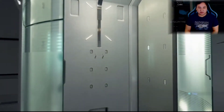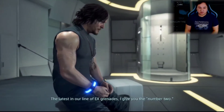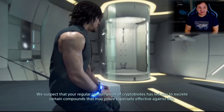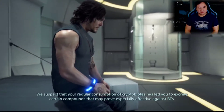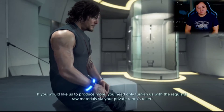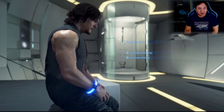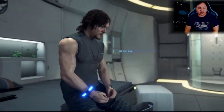Let's see if shitting does anything at all. I got a new weapon — the latest in the EX grenade line: the Number Two. This model was produced with extracts refined from fecal matter. They suspect that regular consumption of cryptobioids has led to excreting certain compounds effective against BTs. More can be produced via the private room toilet. So: grenade zero from showering, grenade number one from peeing, and grenade number two from shitting. If that ain't some coded language, I don't know what is.